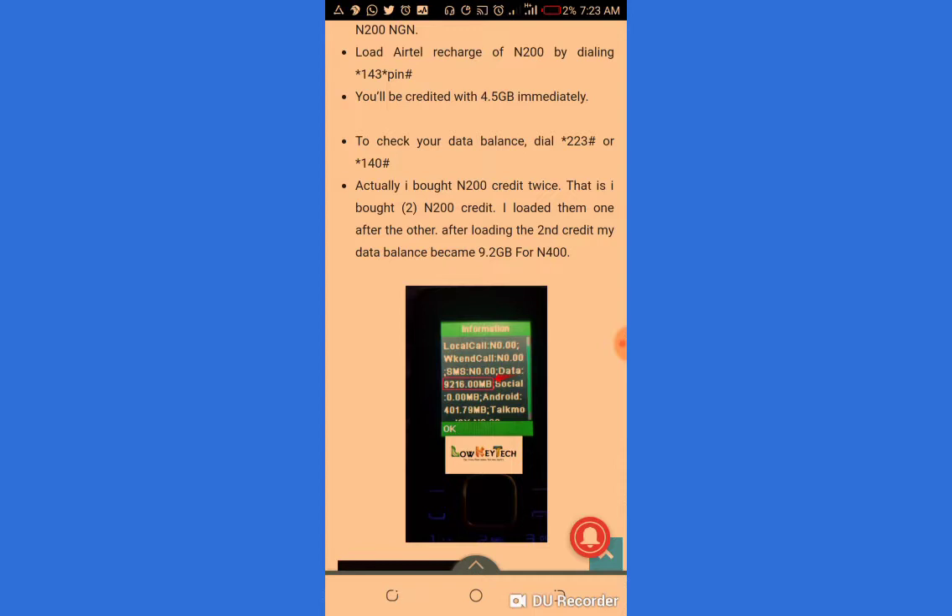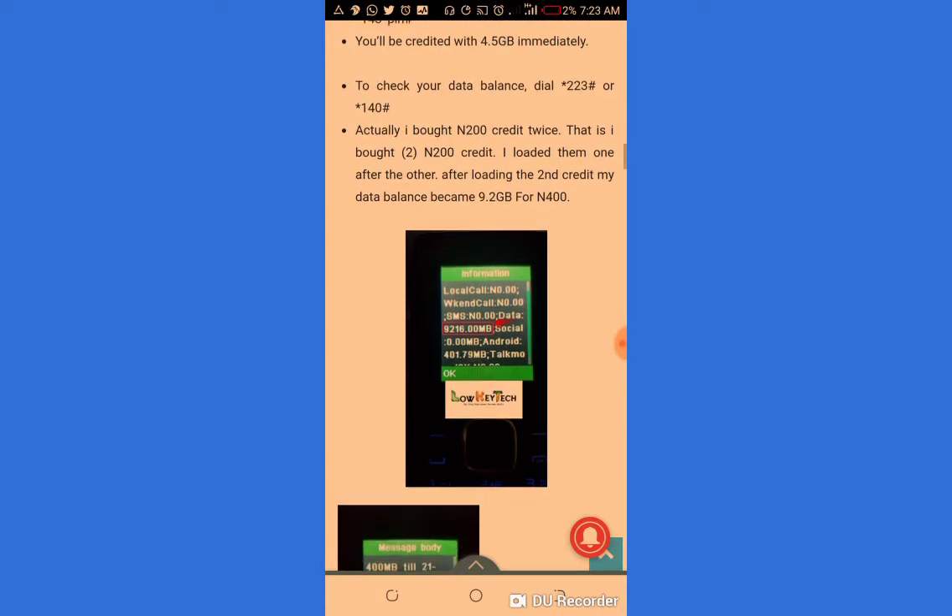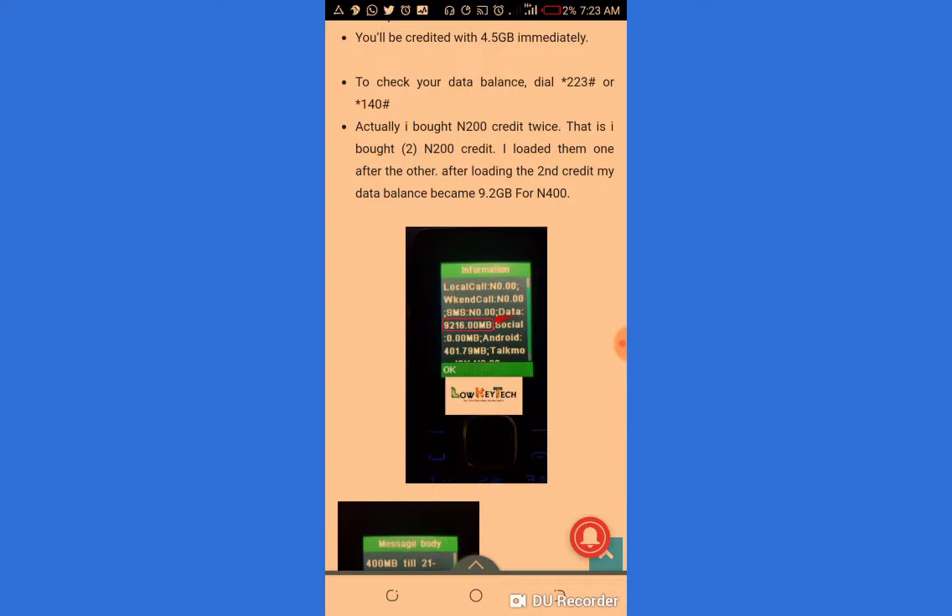I bought ₦200 credit twice — that is, I bought two ₦200 recharge cards and loaded them one after the other. After loading the second credit, my data balance became 9.2 gig for ₦400.